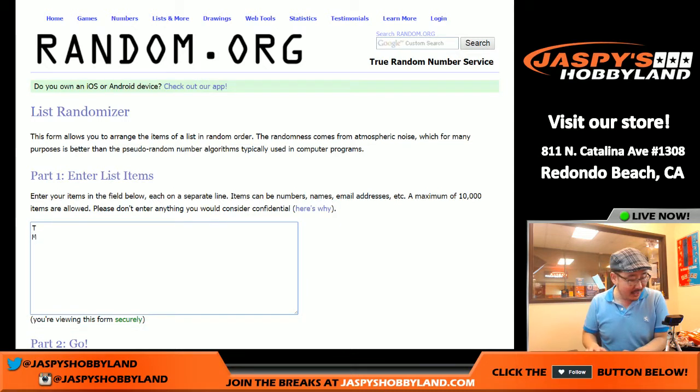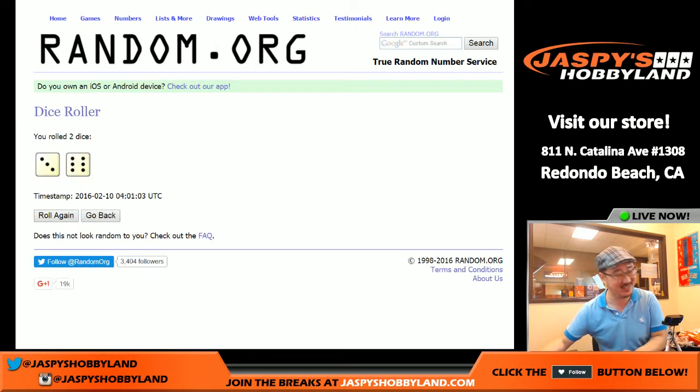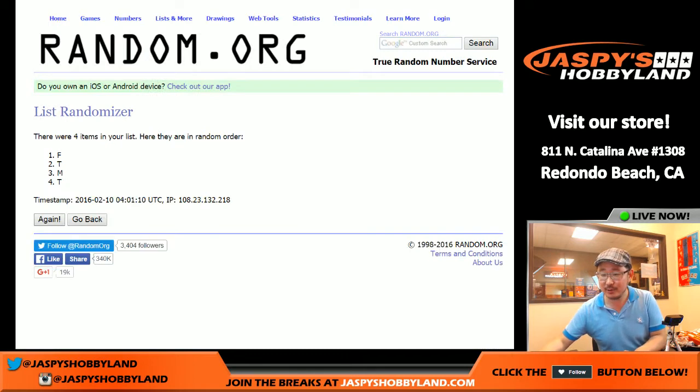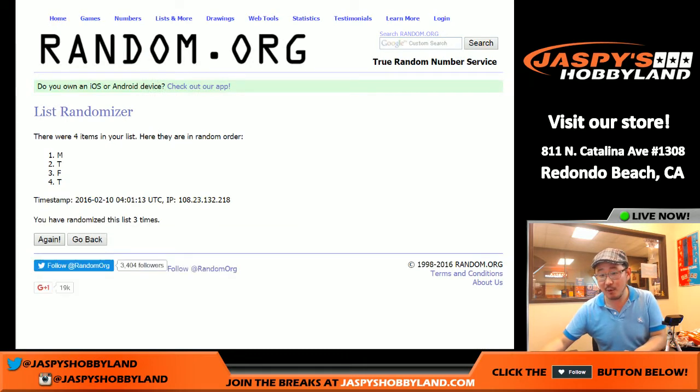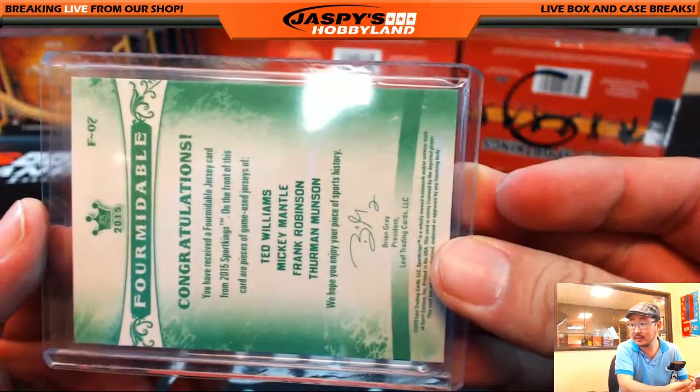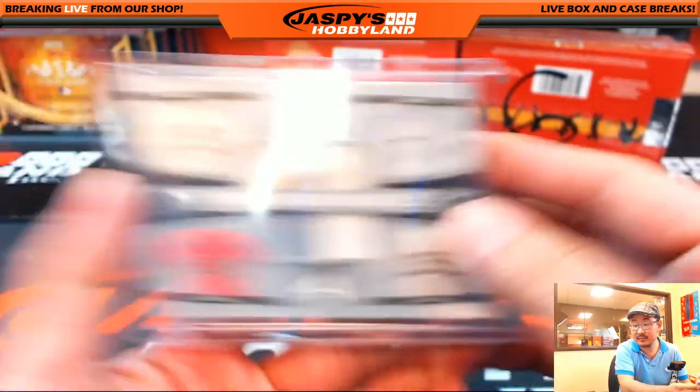Ted Williams T, Mickey Mantle M, Frank Robinson, and T for Thurman Munson. If you're watching on YouTube and want to join in on the fun, visit us at Breakers.tv slash Jaspi. So the T has double the chances — Ed has double the chances right here. Let's roll the dice again: 3 and 6, making 9. T had the odds — 9th and final time: T. So Ed with the quad relic right here. That is nice. Excellent work, Ed.